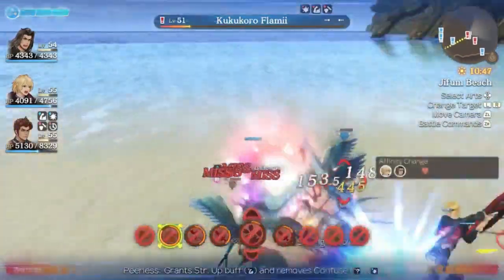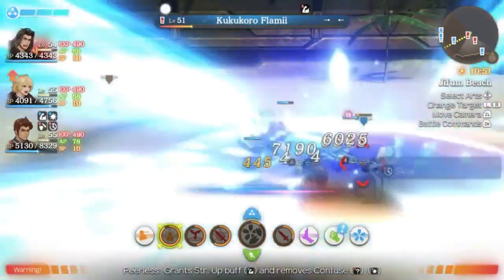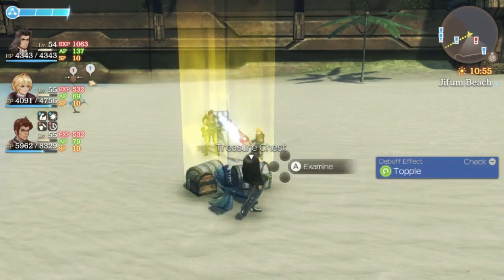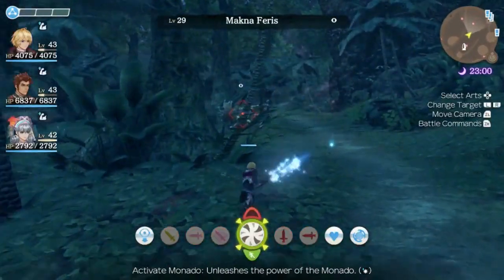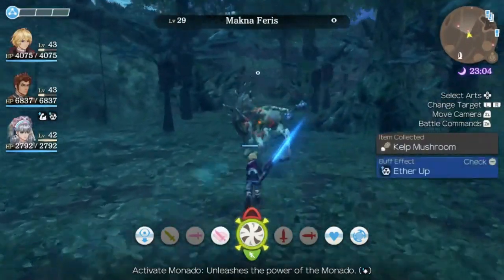This gives you the highest damage output and most success with the system. Some characters have art combos that do a lot of damage or apply strong debuffs, while others take huge advantage of positional abilities. Each character you get access to has their own unique playstyle, so you have to find your perfect match.